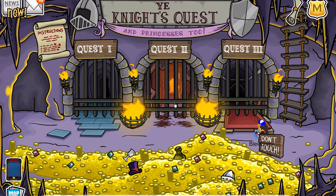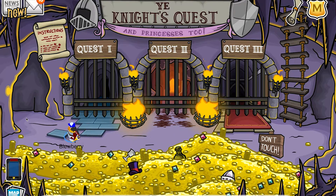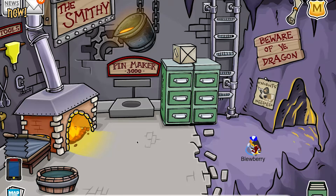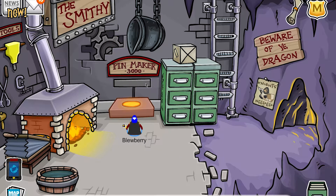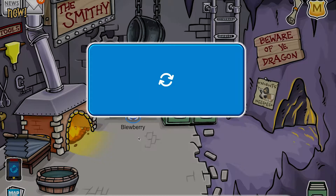The next thing you want to do is go down here to this well. And here are the Yee Knight's quests. We're not going to do these right now, but keep going in this cave. You've got the Pinmaker 3000, so you want to knock that cauldron over and spill it in the lava to make the pin. And here it is — it's the Brazier pin.